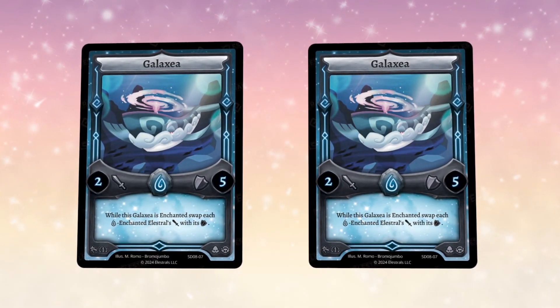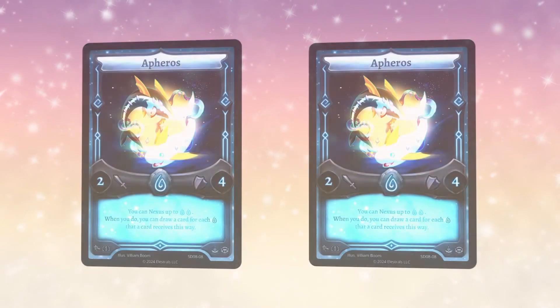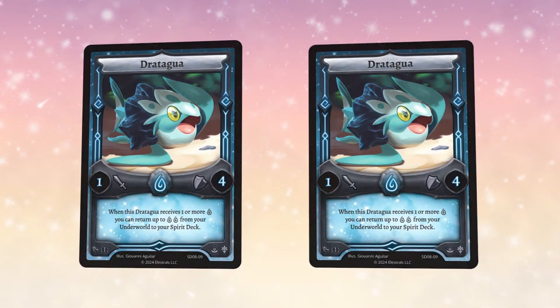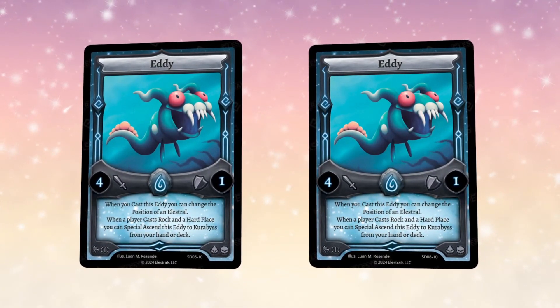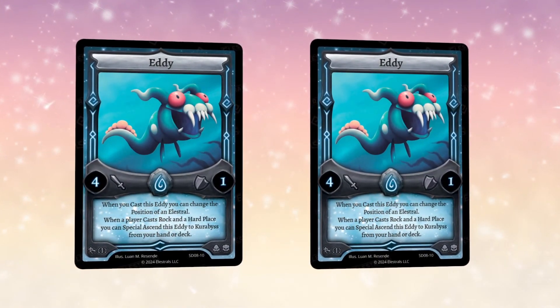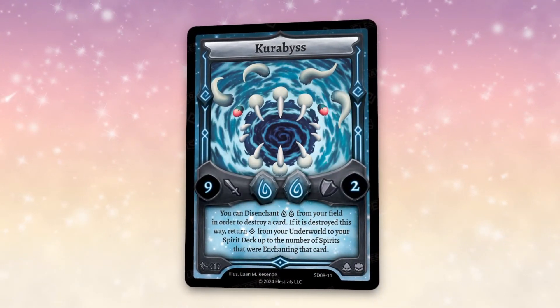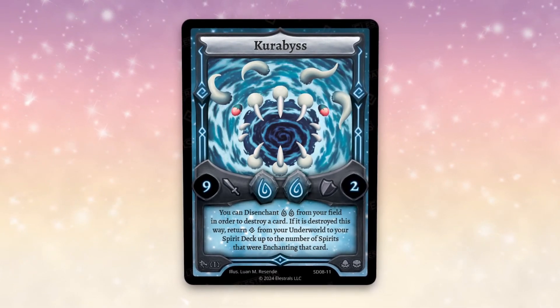Tad Puff is coming to allow these Alestrals to hit even harder. Two Aferos provides more draw power. One Jotagua provides healing. Two Eddie — our brand new water Alestrals — paired with Rock in a Hard Place, can Special Ascend into Curibus, a brand new non-attack water Alestral that can utilize Poseidon to full effect to destroy cards on the field and heal spirits.